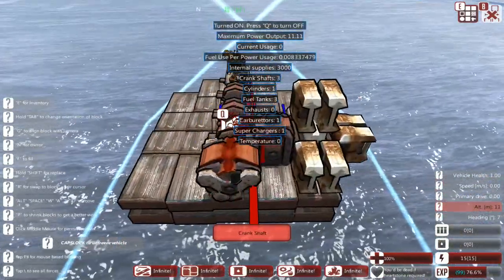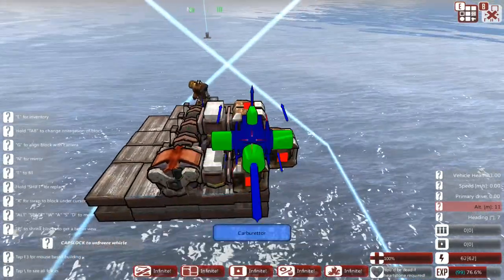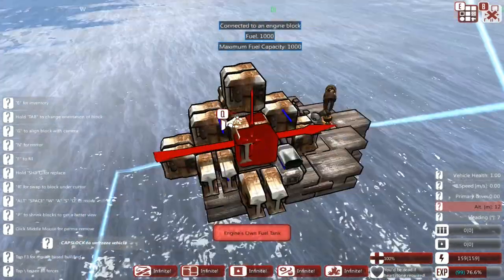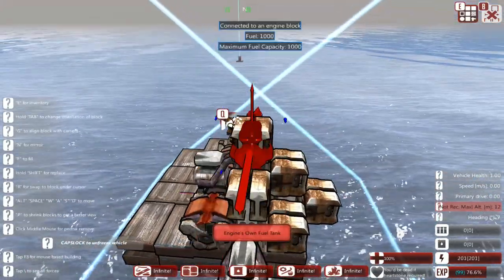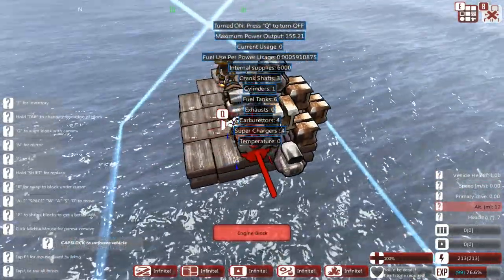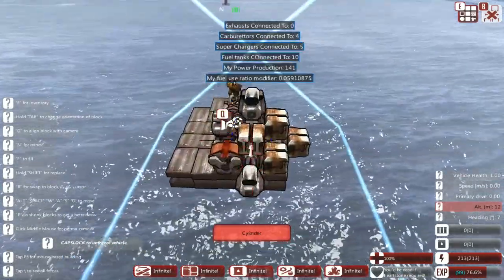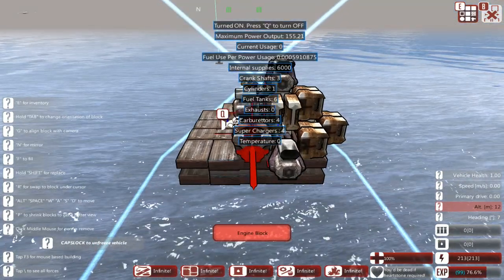Of course, if we had more carburetors all over the place like this, you could put more engine and fuel tanks down. And then if we got superchargers and made sure they were all connected with the right ratio — 3 to 2, 2 to 1, 3 to 1, 2 to 1 — we're up to 155.21 power. That is quite a lot for such a tiny, tiny engine — literally a one-cylinder engine. That is insane. Now that power will run many, many propellers.